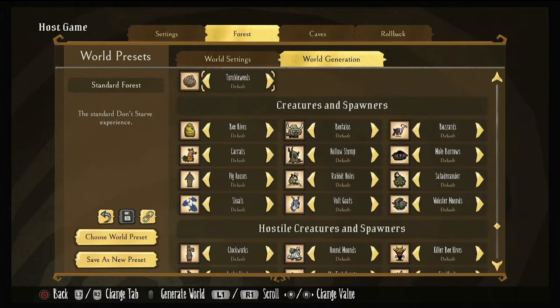Creatures. We've got beehives, which are spread out throughout the world — sometimes you can even get a bee biome. These all have the same settings: none, little, more, or less — that's all you get on console. You've got beefalo, which I like to turn to more sometimes, but lately I've been leaving it on default. I rely too heavily on beefalo, so I'm trying to keep more of my settings at default. Buzzards — default. Moles — default. Hollow swamps which have little cats in them — default. Karats, which are adorable and on lunar, not a big use for them — default.